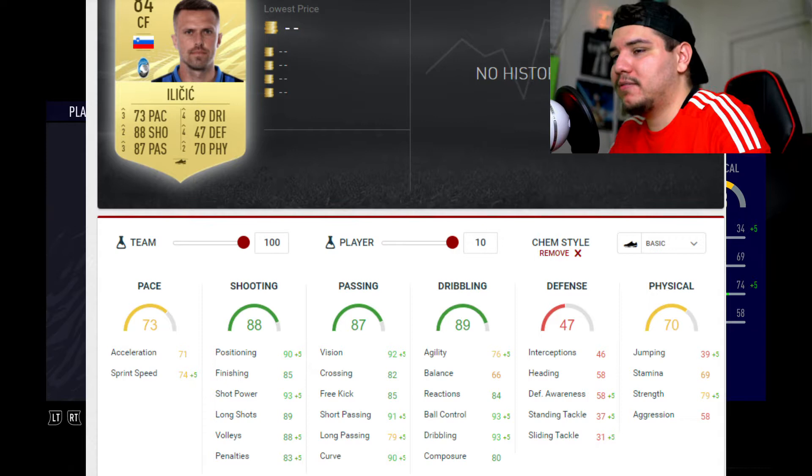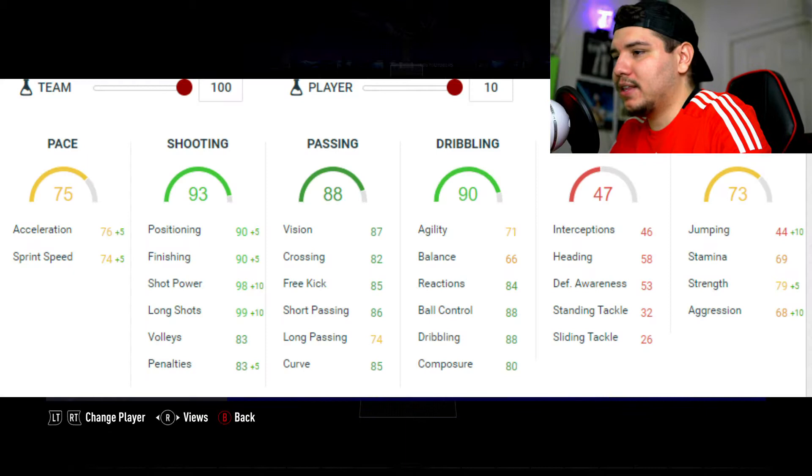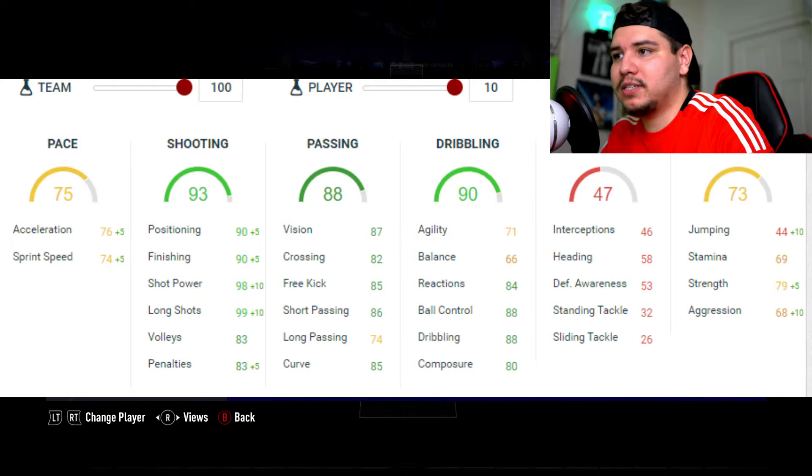If you end up using him more as a striker, I recommend going Hawk. The key attributes from Hawk are positioning, finishing, shot power, and long shots. Those are very important — positioning so he's always in a good pocket of space, and finishing because you don't want that 75 shooting that your 99-pace players have.